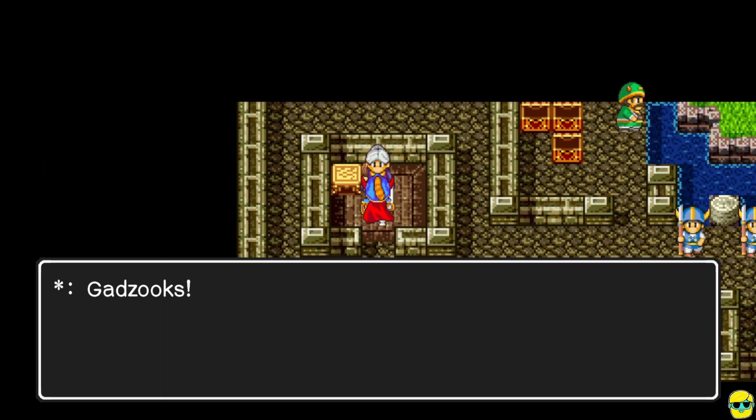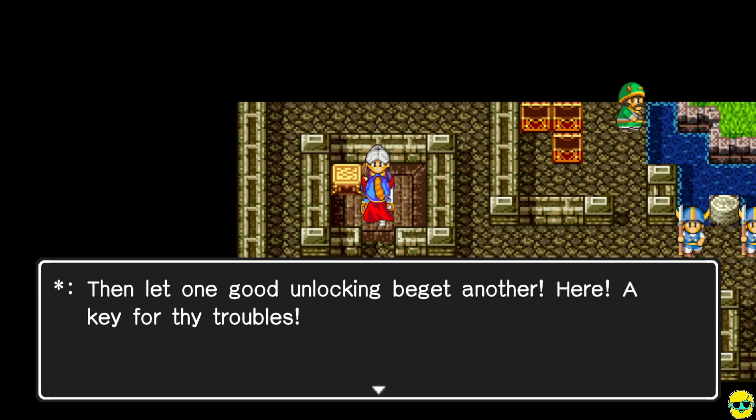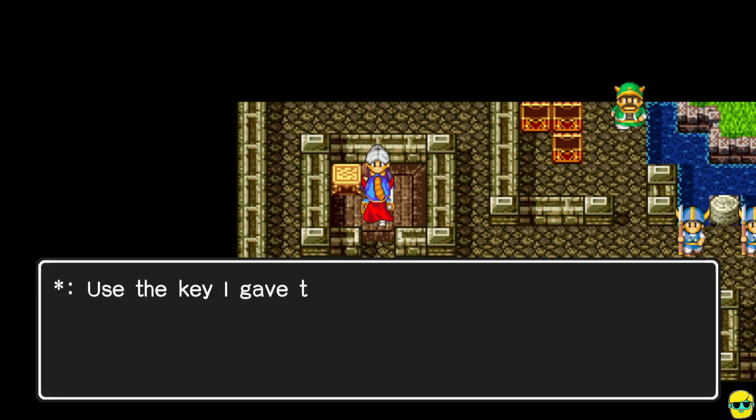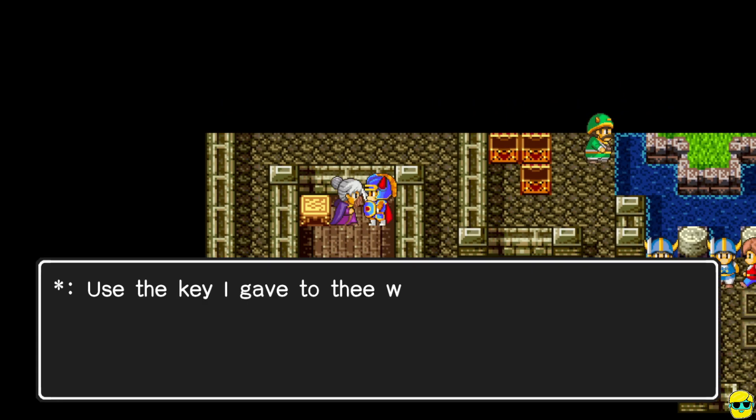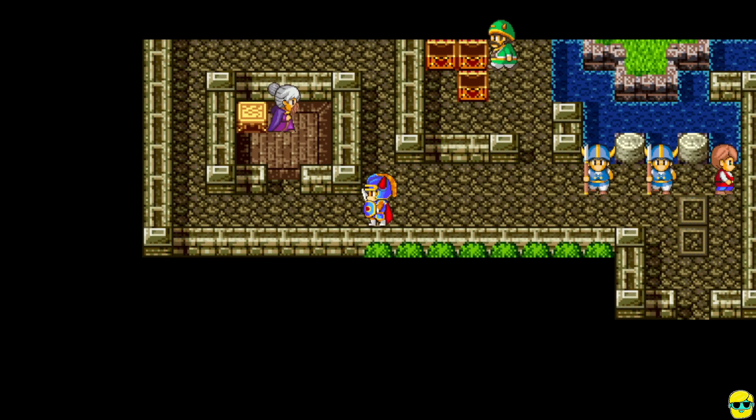We're going to buy the iron shield — let's use the key here. We talk to granny, who says: 'So thou found a way to open doors. One good unlocking deserves another — here, a key for your troubles. Use the key I gave thee wisely and do not cause too much mischief.' She basically just replaces your magic key, which is kind of funny. Now if we want to go to the grave, you need to walk up on one of these tiles and just keep pushing up until you get right through.